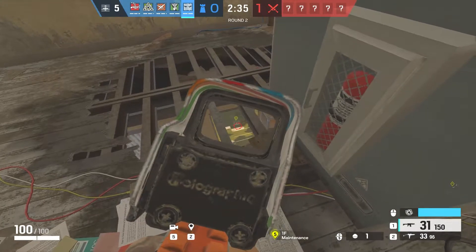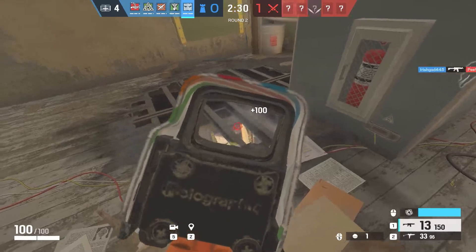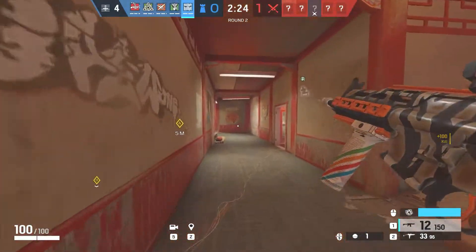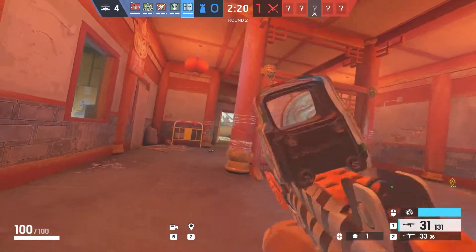With all of that being said, I think that's going to be it for today's video. Maverick is a pretty straightforward character. All you do is help your supports open the wall or you get hatches — those are the two sides to playing Maverick.